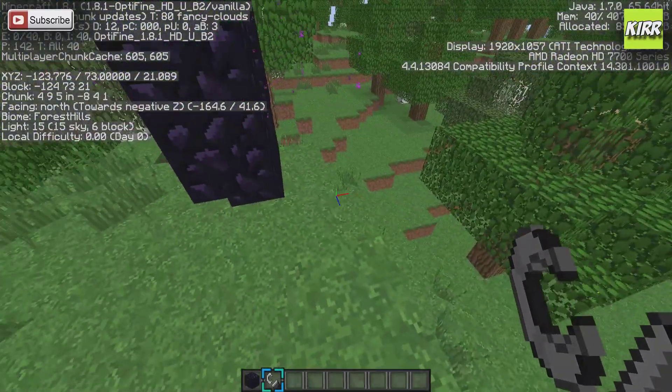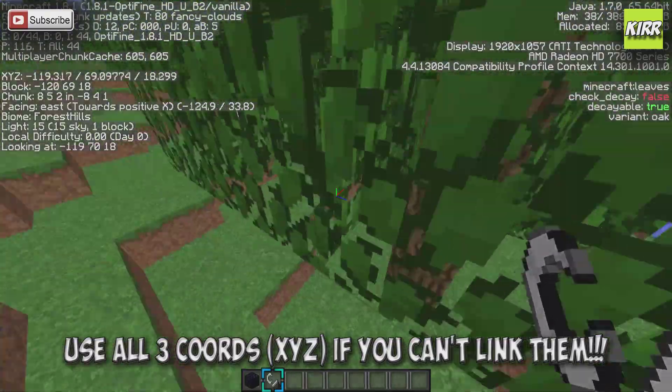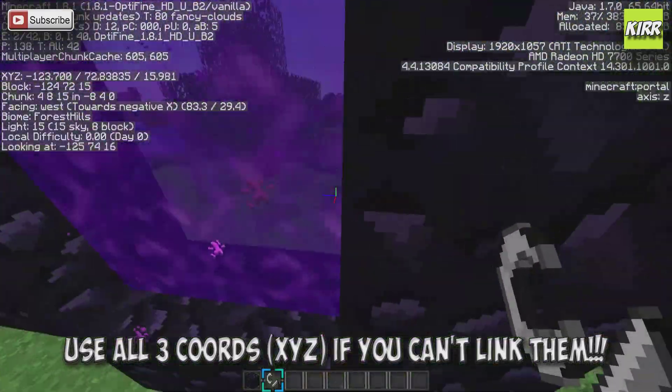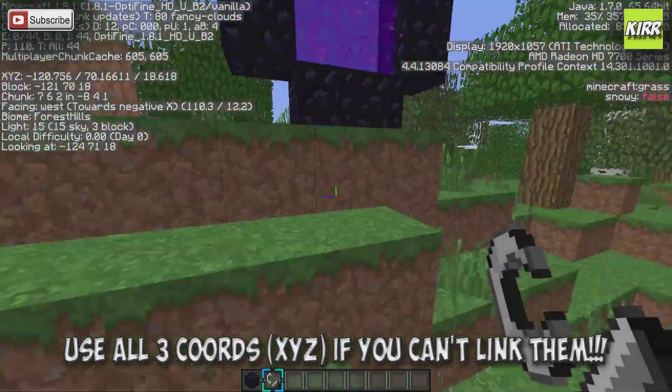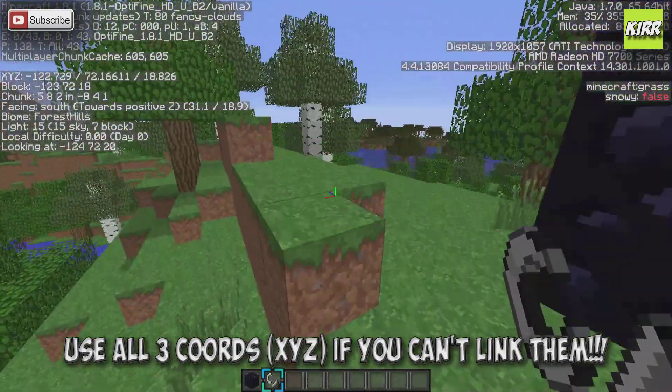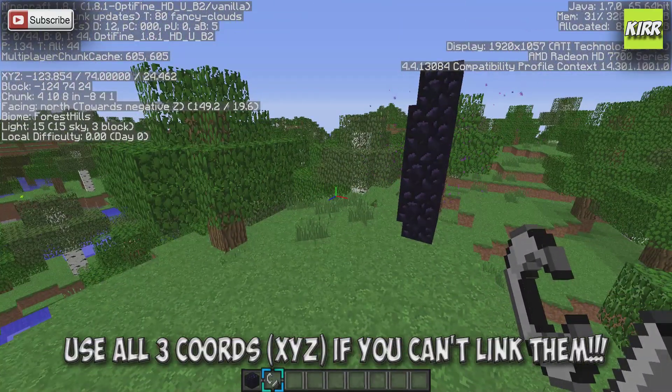That's how you build another gate. If you build your gates too close they won't work right. Just remember the rule of eight when building nether portals and nether hubs. Anyways, that's it — until next time.